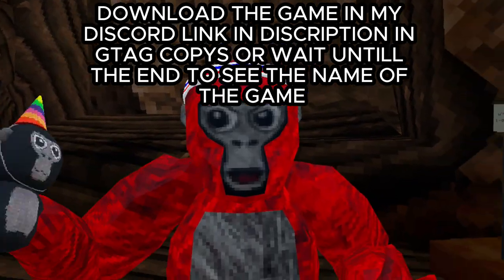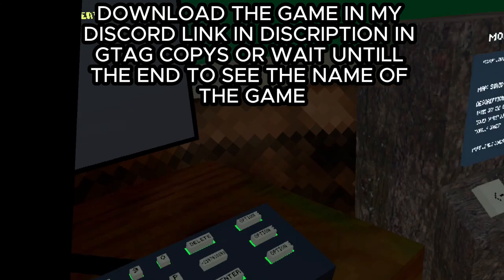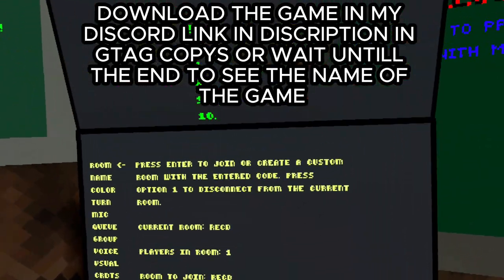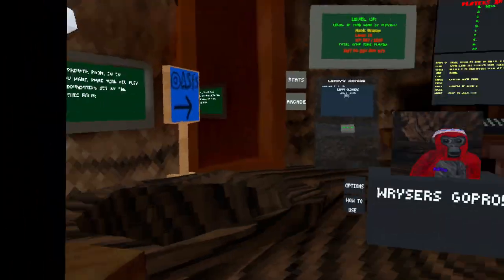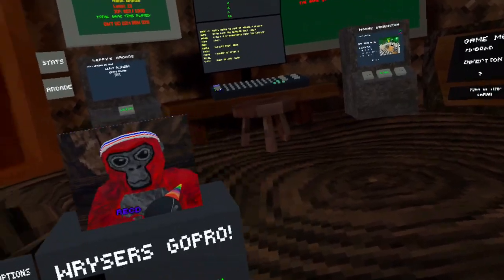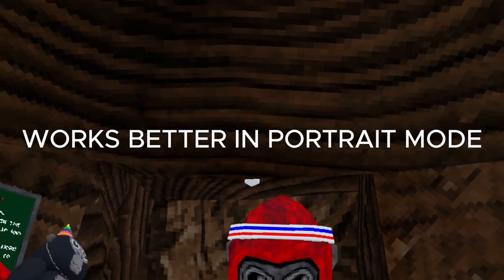This is one of the best Gorilla Tag copies and I'm gonna show you why. A lot of games don't have this, but this one actually has working codes. And as you saw in that intro, it has a camera mod, green screen, and it can also follow you. Yeah, that's cool.